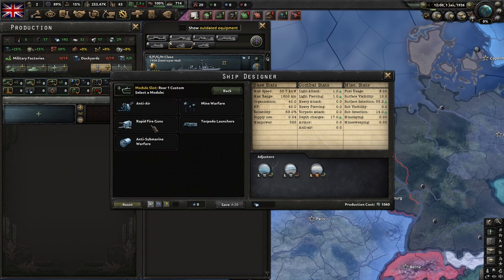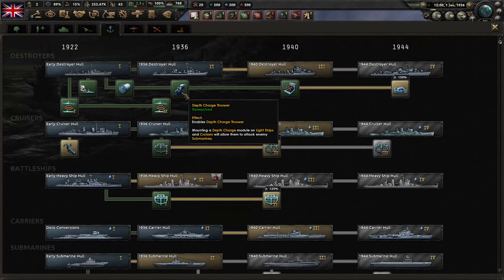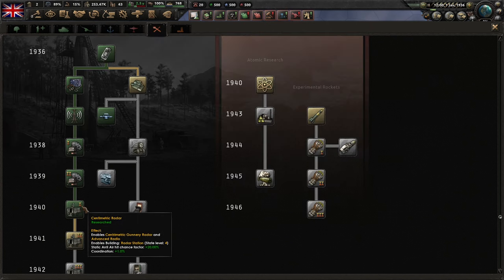Make sure to use at least radar 3, as lower tiers do not provide sub-detection. One caution about using late-game destroyers is that they are costly and research-intensive, whereas you can build roach ASW destroyers from day one with little to no investment.